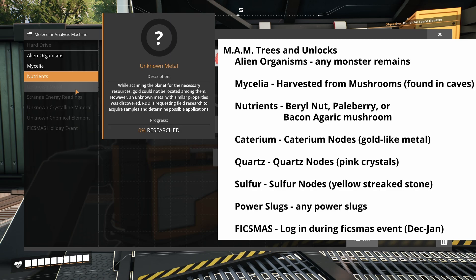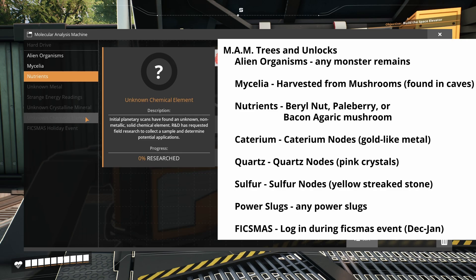We're also going to be looking for citerium, power slugs, quartz, and sulfur, because these are different elements of the game — collectibles that we'll be able to gather up that will unlock useful research options and equipment options that we will want to have sooner rather than later.